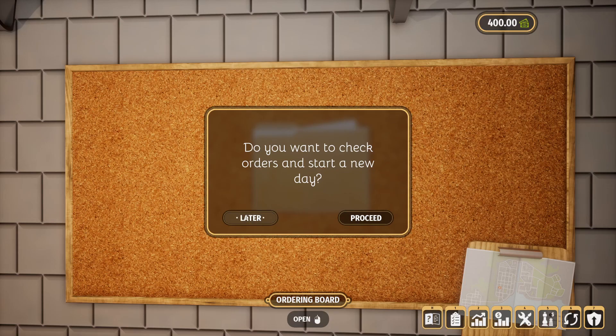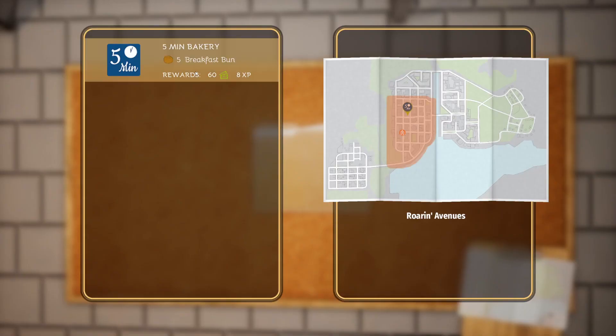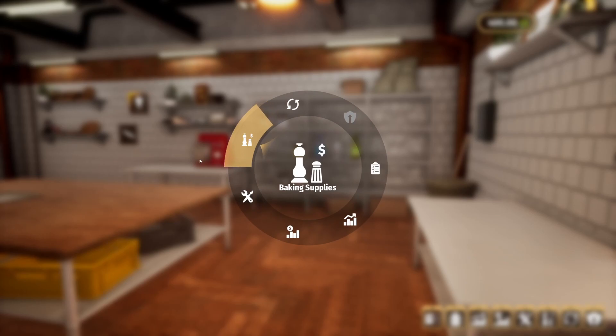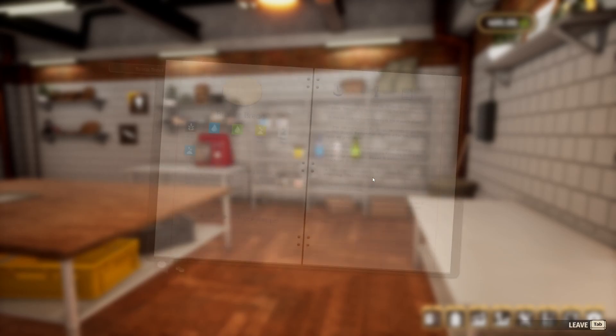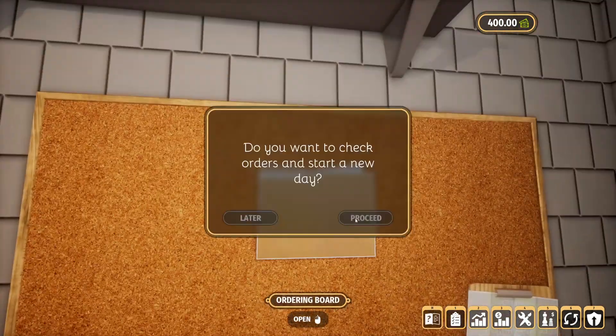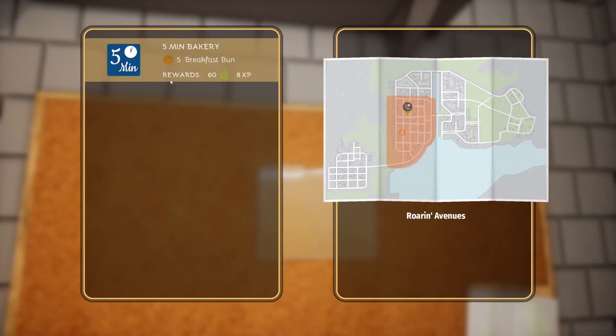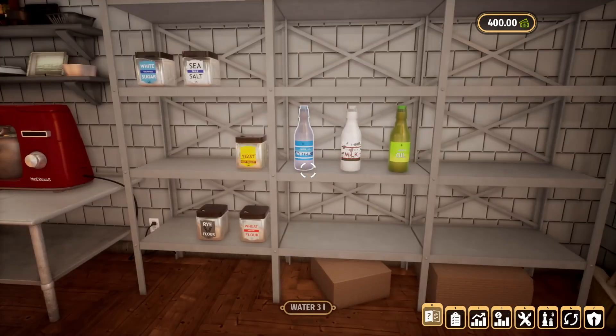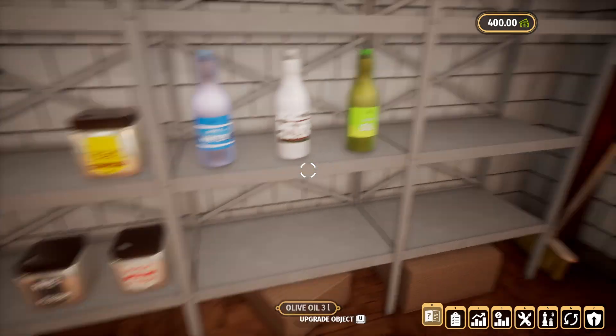Do you want to check the orders and start a new day? Yes we do! Okay, it looks like we need five breakfast buns. Let's see what we need - let's open up the recipe. Breakfast buns - I think it said five. Five breakfast buns. Okay, so looks like we're gonna need 250 wheat flour, 100 water, 100 milk, 10 yeast, 5 sugar.